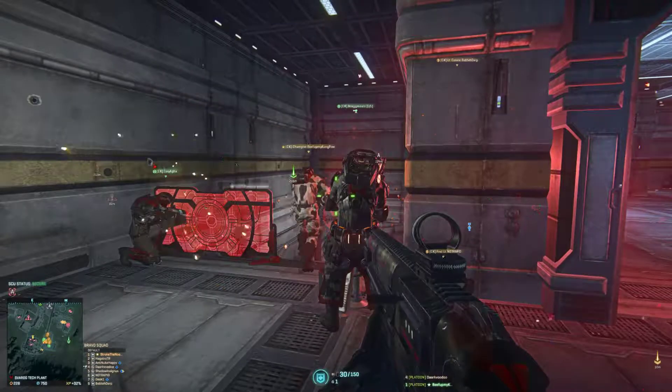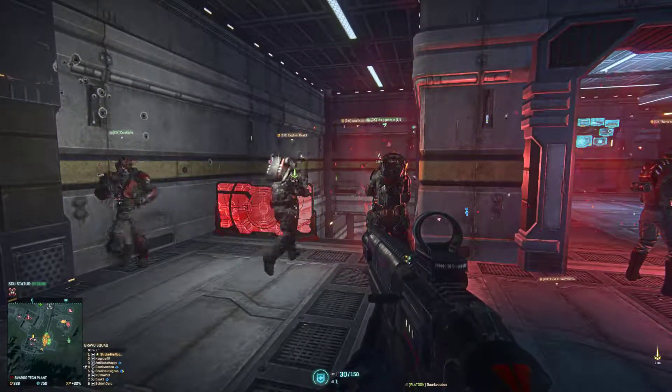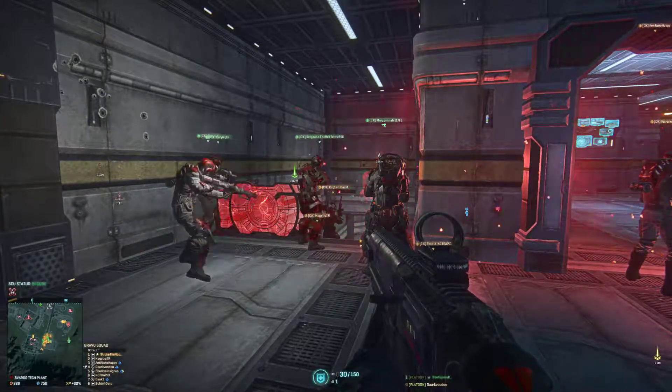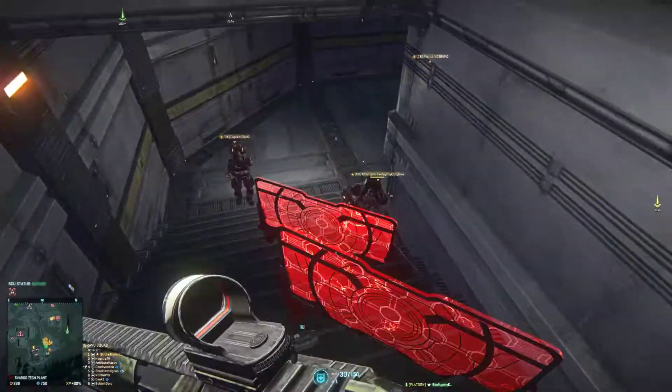One thing I want to remind the NGs of is you need to make sure you drop ammo packs, as many as you can — especially if we get into a heavy fight. Drop them before we get this set up. This lower hard light shield should be a little farther down, but this works as well.